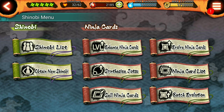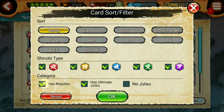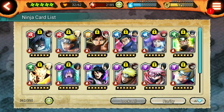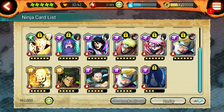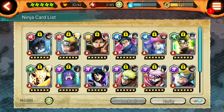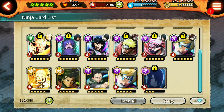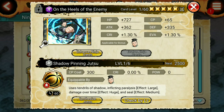Let's see all the ultimates I have now. I have Hashirama, Shikamaru, and Hokage Naruto — looks pretty great! I can replace some of the Shinobis in my defense now. This was a really nice summon; it was worth it, especially getting the ultimates I didn't have.